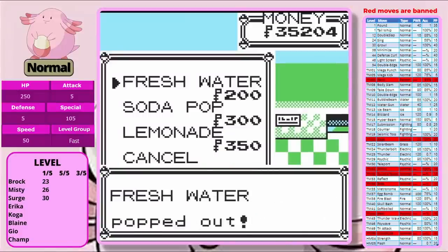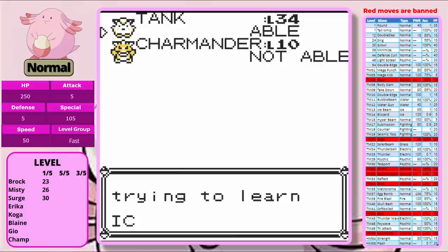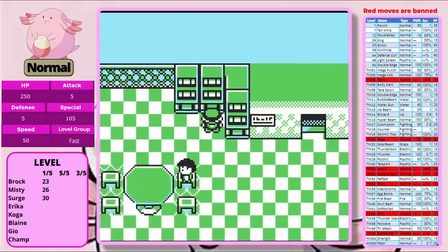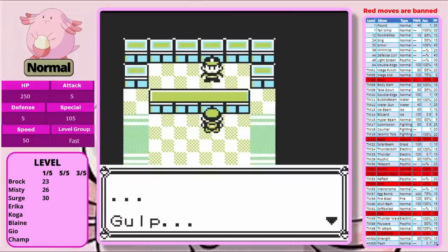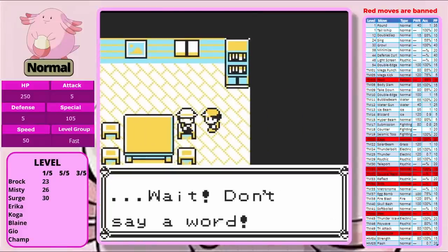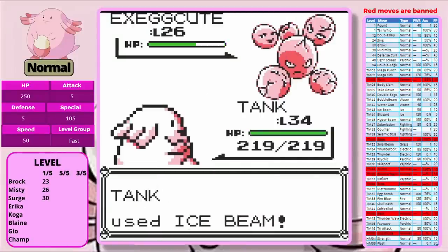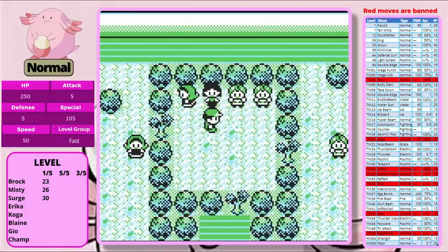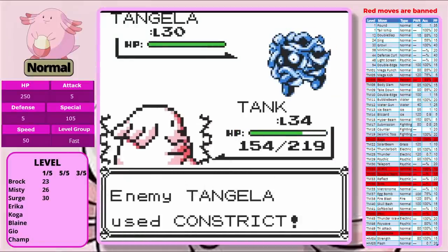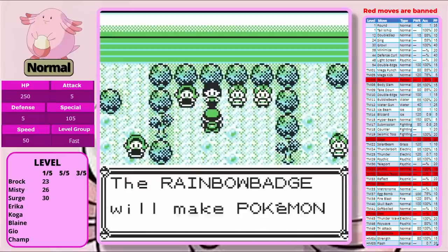We make our way to Celadon and pick up Ice Beam, replacing Bubble Beam immediately. We also pick up the Psychic TM — we'll definitely need Psychic late in the game for Agatha, and it could come into play against Koga or Giovanni. Against the Beauty, one Ice Beam takes her out — our massive Special stat is ridiculous. Against Erika, we're slower than Tangela but it takes two Ice Beams each on Tangela, Weepinbell, and Gloom. We get paralyzed but it wasn't really that hard.